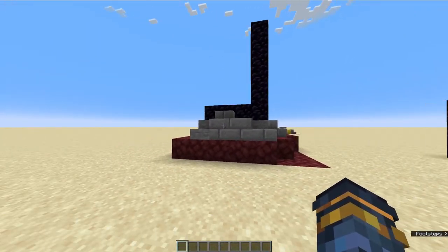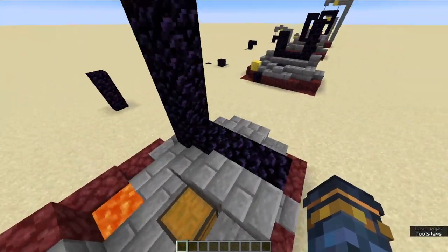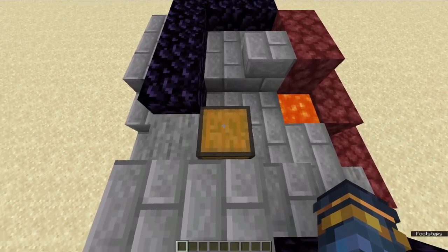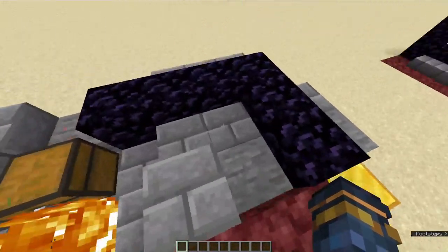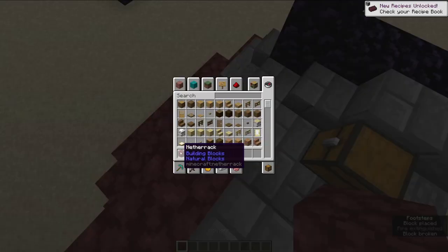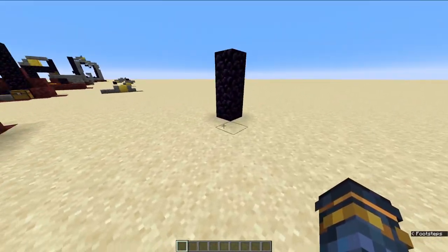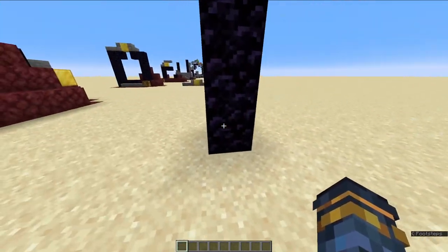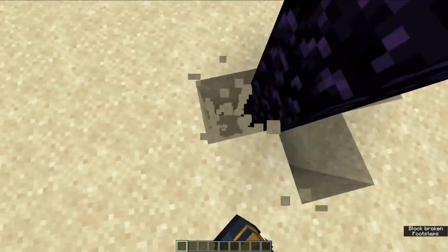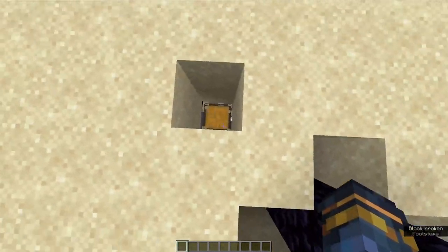Next up we have room portal 5, sometimes called double L, because of the two L's on the room portal. This room portal can have 3 gold blocks and a chest. There's a gold block that spawns here, a gold block that spawns here, and then a gold block that spawns under the lava. To find the chest when it's buried, you first need to find the orientation. I use the obby because there's no obby on any of the other sides. Then it's just diagonal 2 blocks from the pillar.